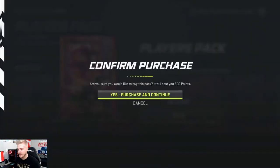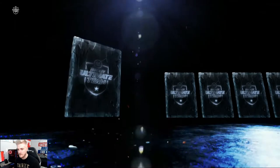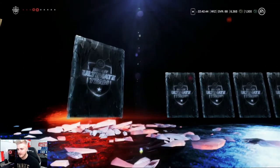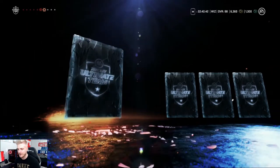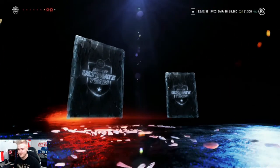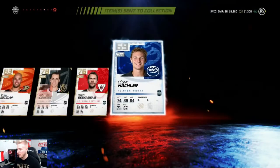We're gonna open up another players pack here and then we're gonna finish off with another big Halloween pack. Magna — a whole lot of nothing again, come on boys, give me something good. Ryan Getzlaf-like player — 83 overall. He's so old, housing 83. And that wraps up that pack — another crap pull, we've gotten absolutely nothing out of here so far.